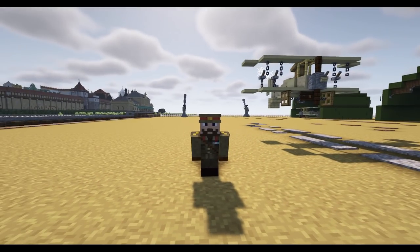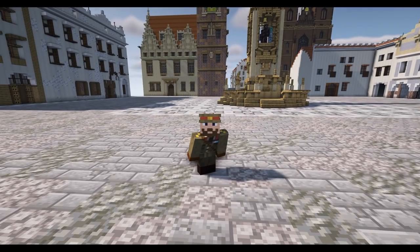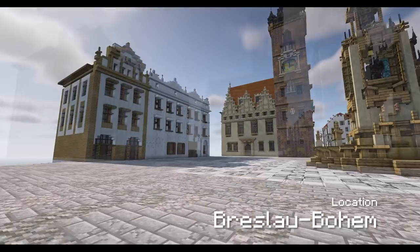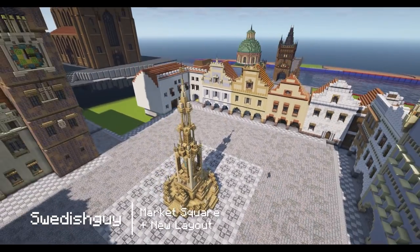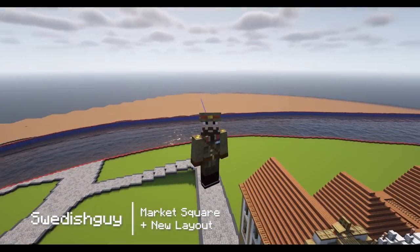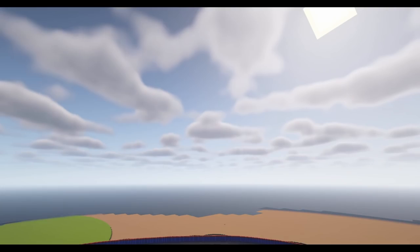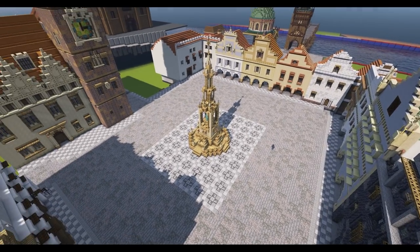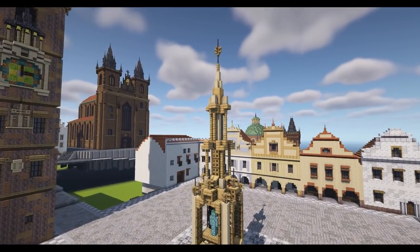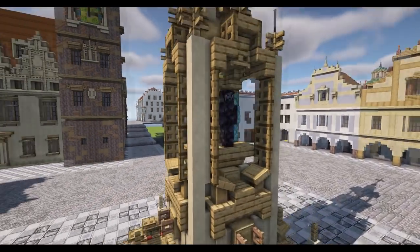Sticking with the Bohemia theme, we're going off to Breslau Bohem, which is Swedish's reworked town of Breslau. It's been a while since we've been here. Swedish has been reworking the town, and we've got a market square similar in fashion to the one we just saw in Car Lobby. They do share a lineage - I think they're both based on areas in the ancient Bohemia lands around the Czech Republic and Slovakia.